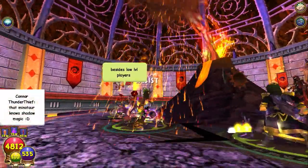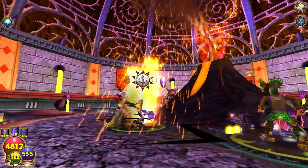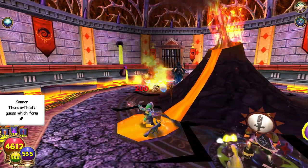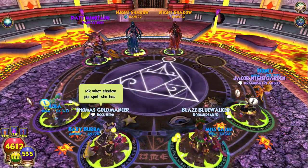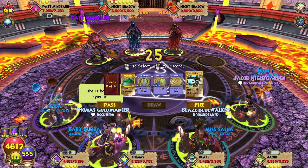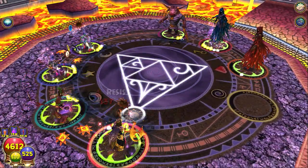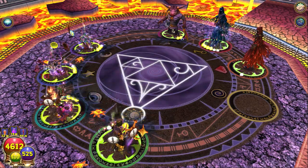That minotaur knows shadow magic! She's gonna rock us with some fire style. When me and Mark did this dungeon she got a shadow pip but didn't use anything powerful with it — I've heard she does 'fire from above.' Jacob gets a shadow pip! He gives it to me. We get a balance blade from Jacob — let's give a round of applause for his balance blade abilities!